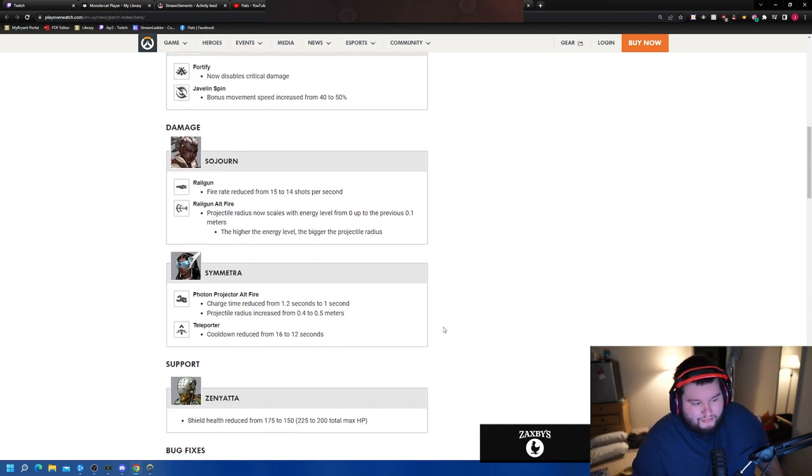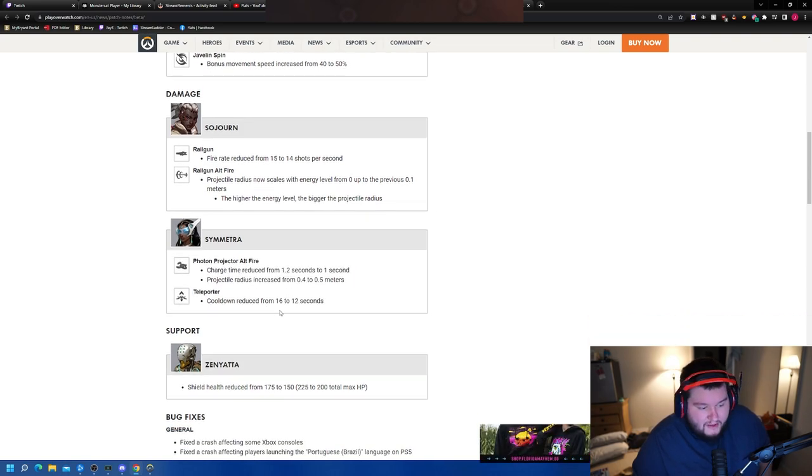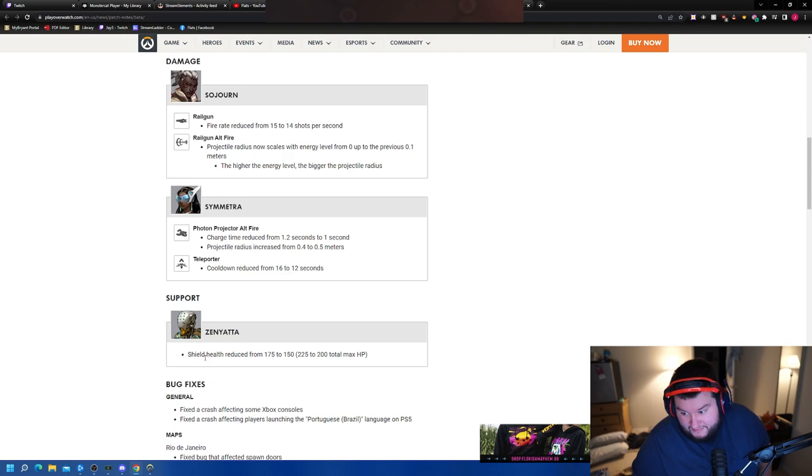Symmetra charge time reduced from 1.2 to 1 second, projectile radius increased from 4 to 5, cooldown reduced from 16 to 12 — just straight-up buffs across the board. Symmetra was terrible so hopefully she's better. And the big one: Zen's shield health reduced from 175 to 150, giving a total of 200.